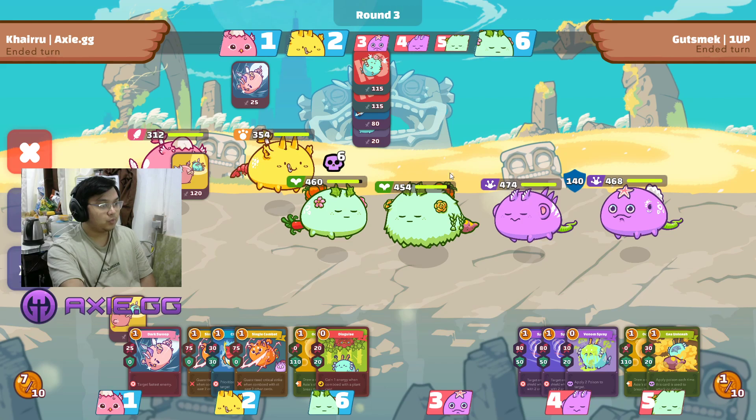Since it's round three and in rounds one and two he hasn't used any backdoor move on this Reptile, what I was thinking was that I need to put value on my Bird. If I won't use cards right now and he backdoors me, my Bird will have no value in the game.